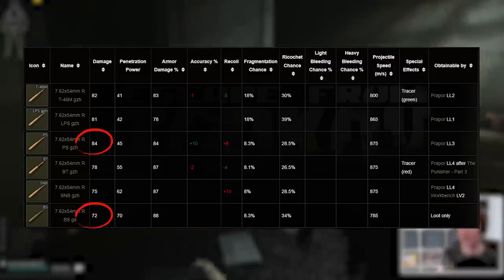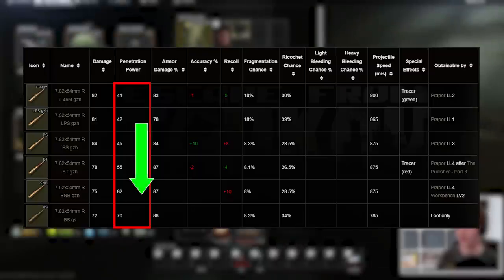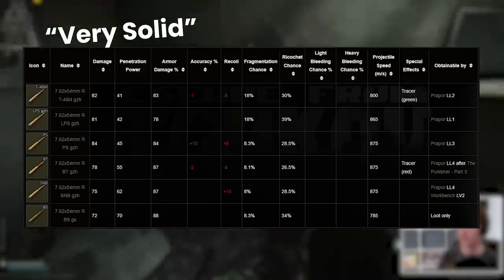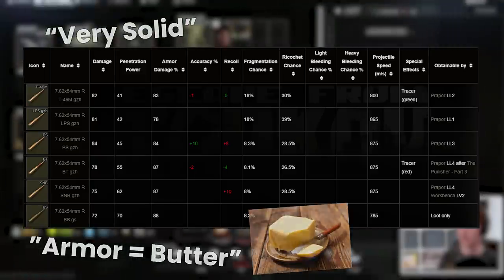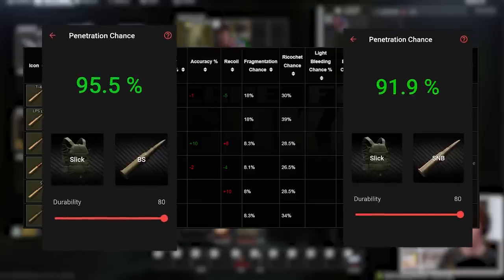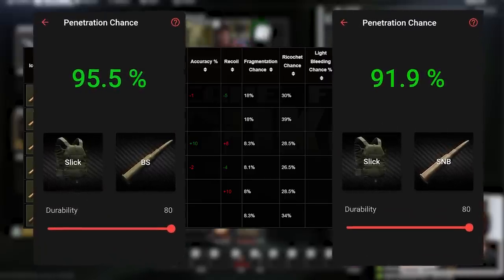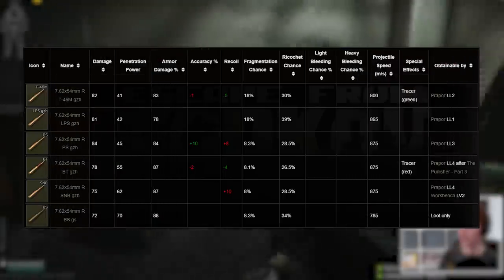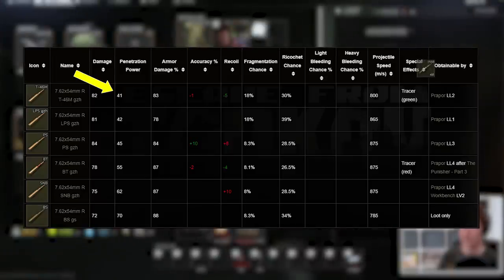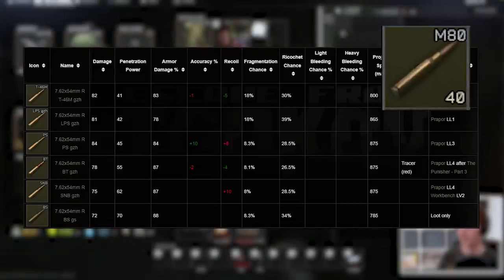The armour penetration of these is a little wider, starting at 41 for the T46 round and ending with 70 on BS, which practically speaking goes from very solid through to armour-equals-butter grade. For context, BS and SNB both have a greater than 90% chance to pen class 6 armour at full durability. But even at the low end, T46M's 41 penetration is identical to M80, which is already considered a pretty good round.